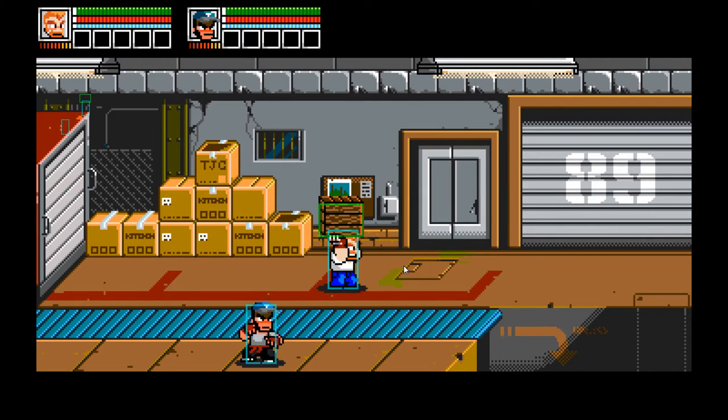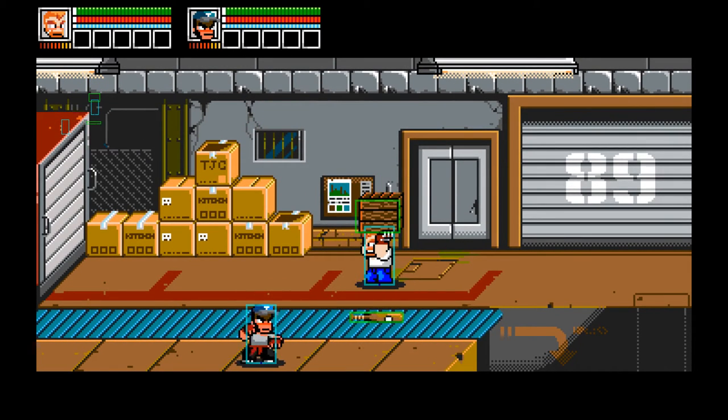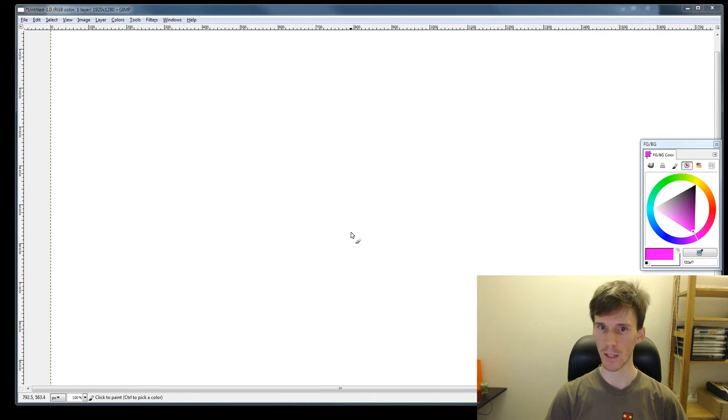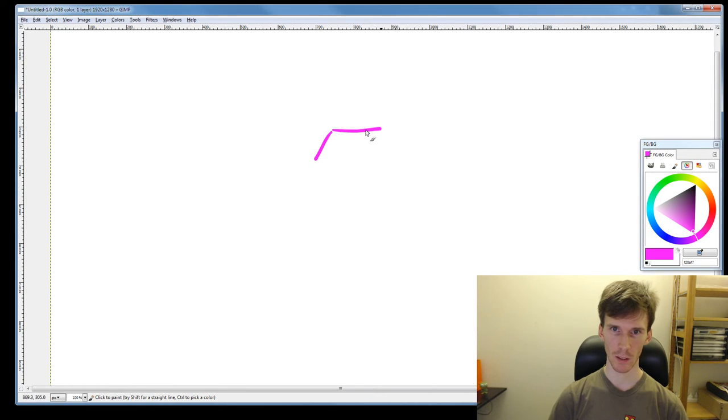The way the physics system works in River City Ransom Underground is that everything that moves is just a flat object, and that is collided against the height map scene. Let me bring up the drawing system here. You may have remembered the last couple of episodes we had problems with the tablet deciding it didn't want to be a tablet anymore and wanted to be a mouse, which caused great issues.